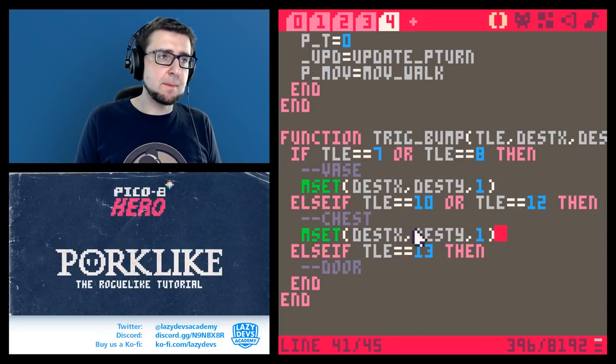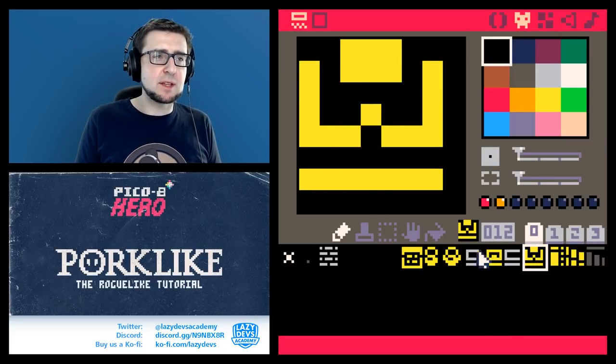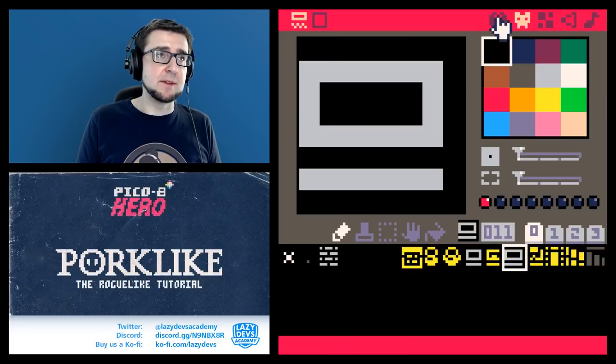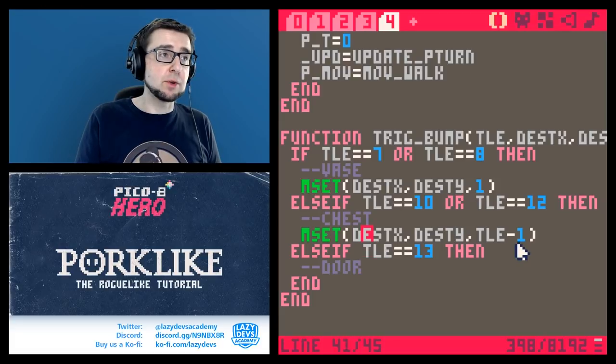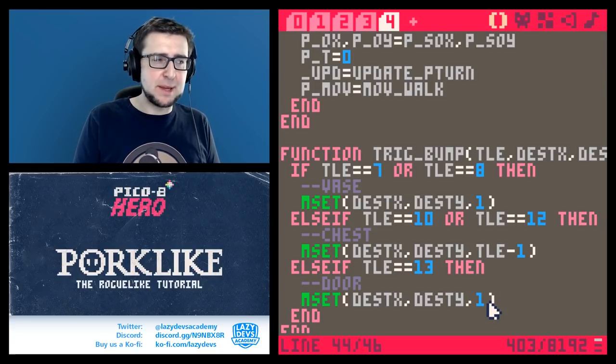For the chest it's a similar situation but slightly different, because we have an open chest and an empty chest. The empty chest is always to the left of the full chest in the tile sheet, so we just reduce the tile number by one — from 10 to 9 and from 12 to 11. So we do `m.set(...)` with `tile - 1`. The door is going to be very similar to the vase, but we'll still keep it in its own if statement because the vases may behave slightly differently later on.